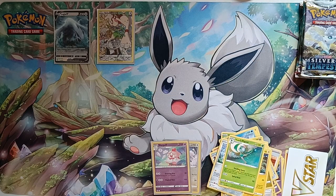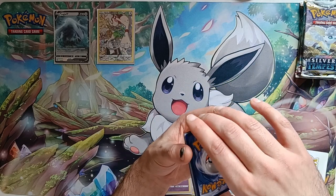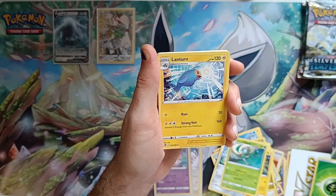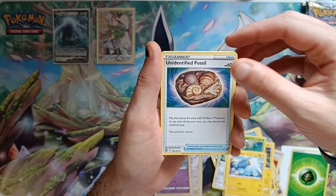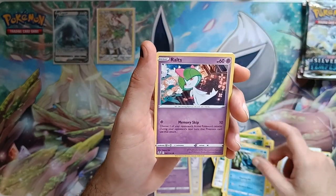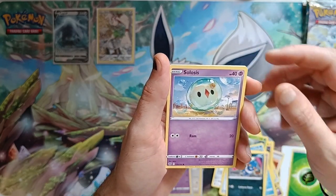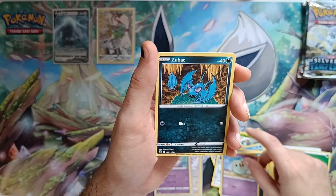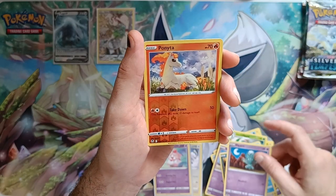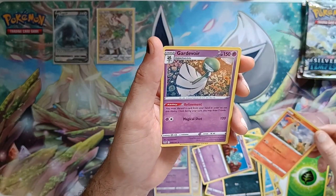This is getting as bad as the bloody Elite Trainer Boxes. 25% chance. Grass Energy. Lantern. Unidentified Fossil. Araquanid. Rolts. Croagunk. Celesteela. Zubat. Elgyem. Reverse holo Ponyta into a non-holo Gardevoir.